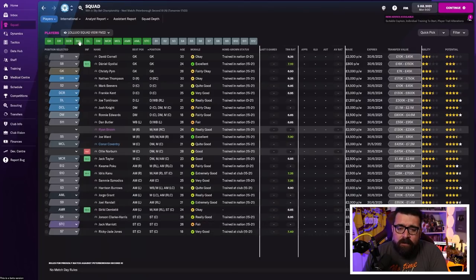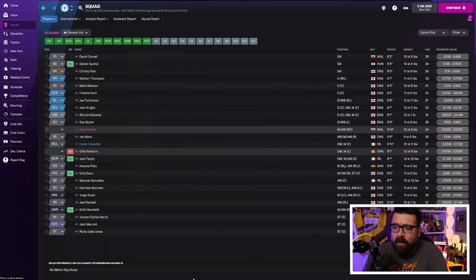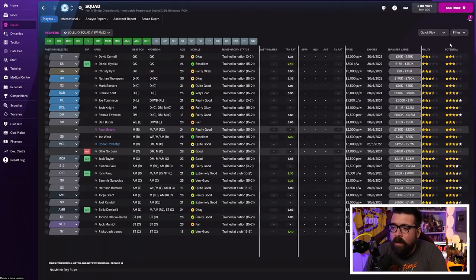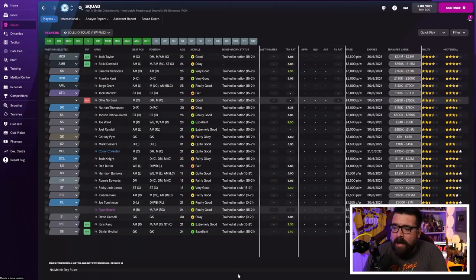Now we're going to have a look at our squad. I've got a custom squad view — when you load the game up for the first time it won't look like this. Once the Steam Workshop is up and running, search for the Lelujo view, which is my custom view — it gives you an idea of player ability, contracts, statistics over the season, and is much more useful. What I like to do is sort the team by ability to get an idea of who my best players are: Jack Taylor in midfield, Siriki Dembele on the wing, Sammy Smoddiks, Frankie Kent, George Grant, Jack Marriott, and then down to Norburn, Thompson, and Johnson/Clark Harris — these are your three-and-a-half-star-and-above players to focus your team around.